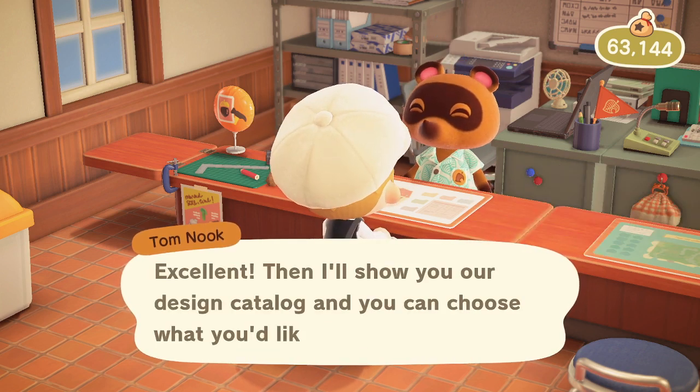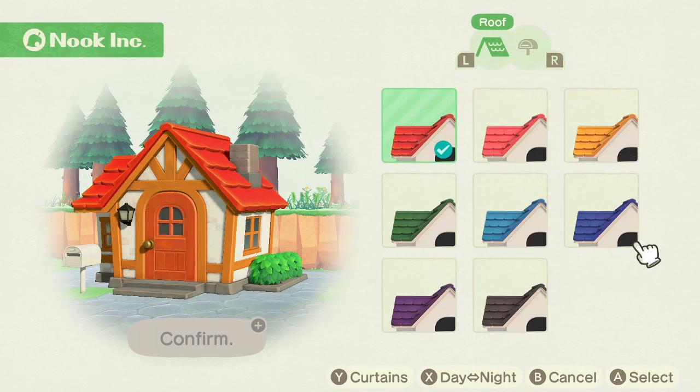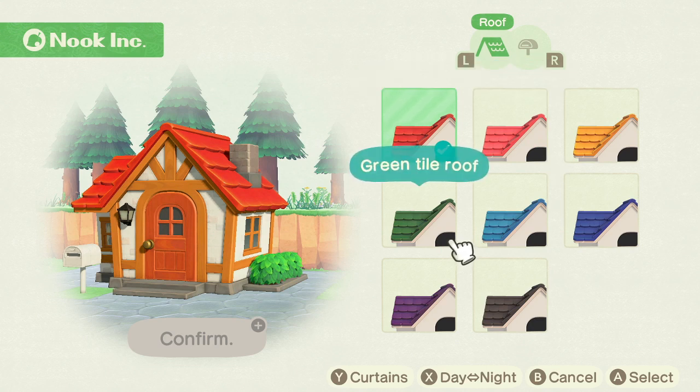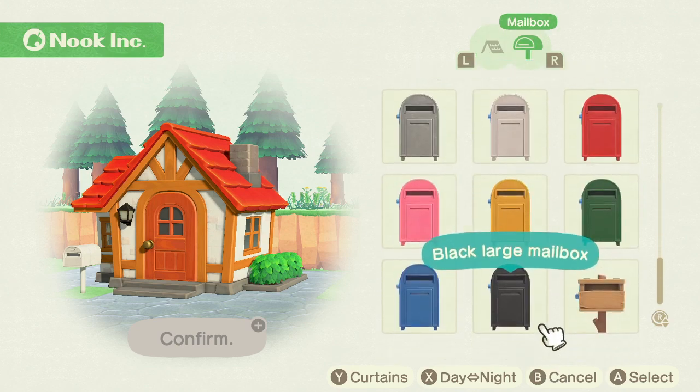You pay 5,000 bells. And as you can see here, there are the roof colours — eight roof colours in total. As you progress and upgrade your house more, you'll get more colours and more different customisation options. For instance, I have different mailboxes I can choose here as well.